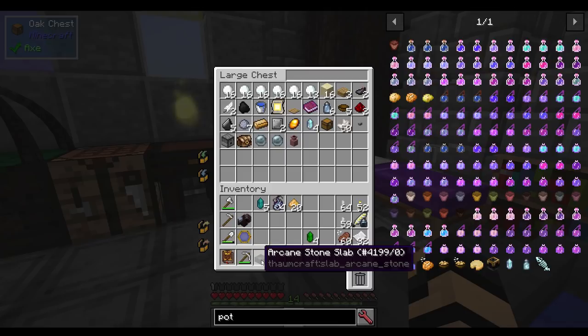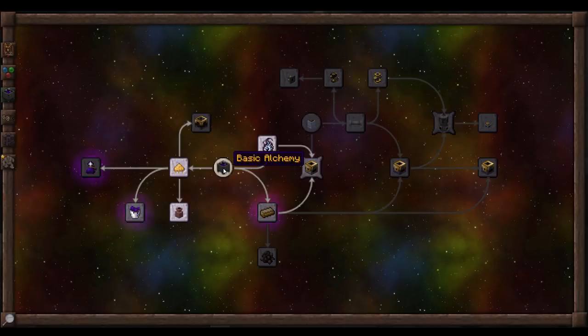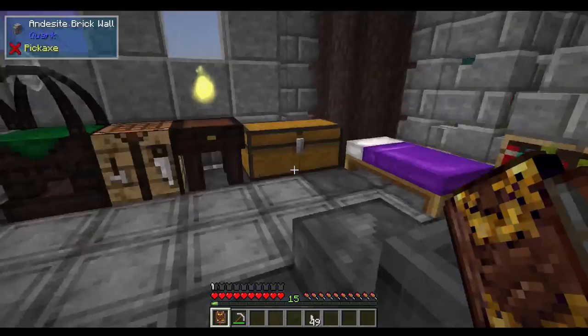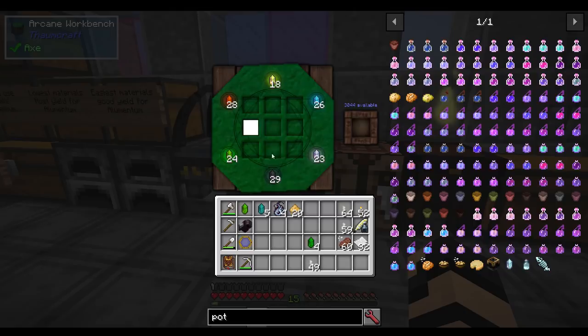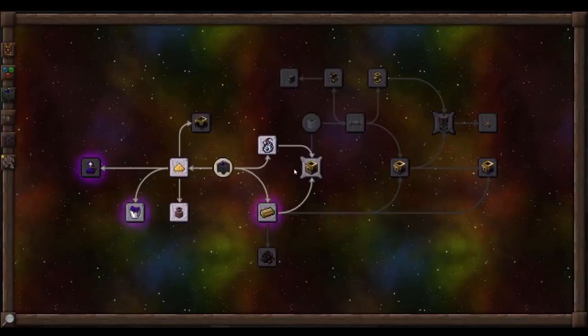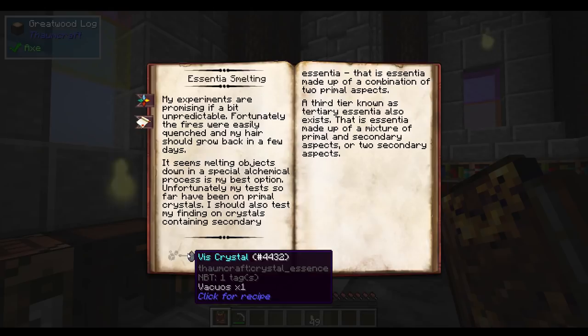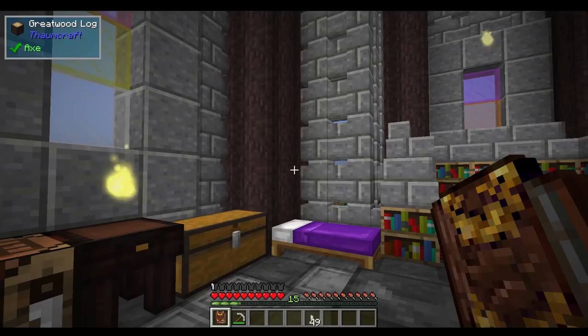Now that we have an everfull way of continuing on with alchemy, we can move along. We've already done elementum by crafting it with the tallow. We want to actually start smelting some essentia, which requires this here — one of each of your base vis crystals needs to be in your inventory. I should have one of each of these in my sections here, so I can just take one of each. Complete — very easy. It used them all up, so you don't get to put them back.